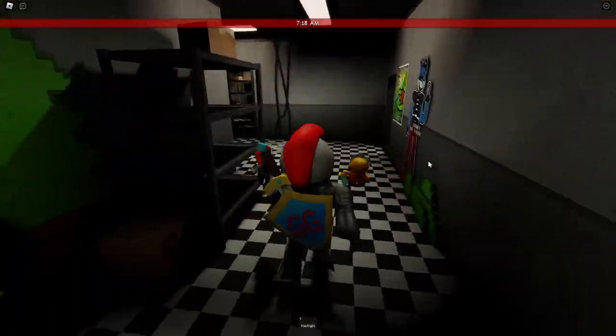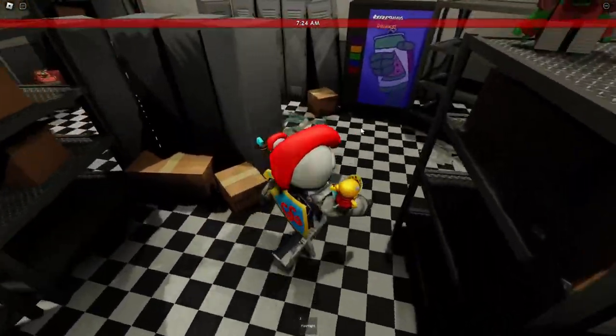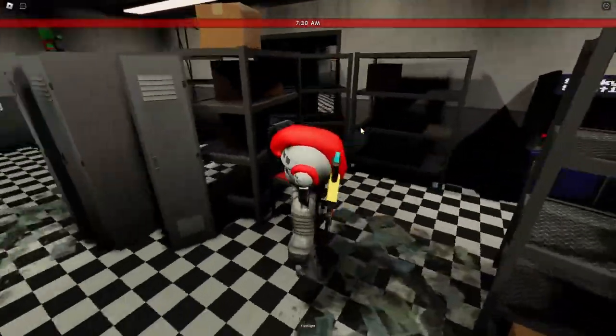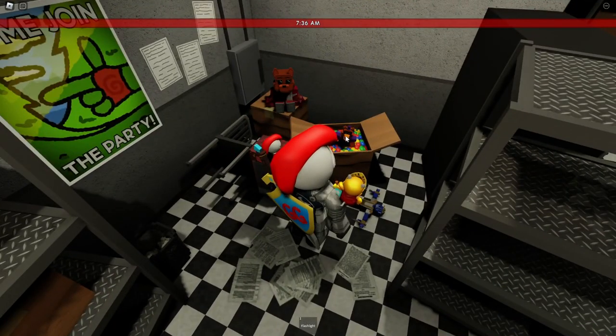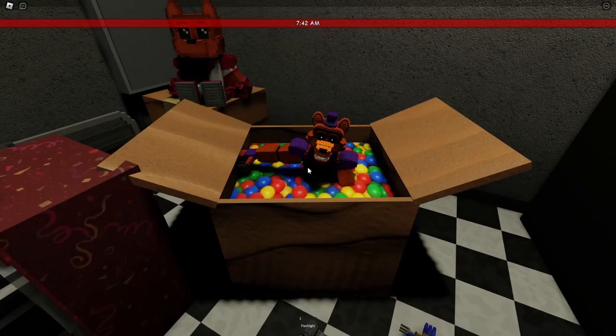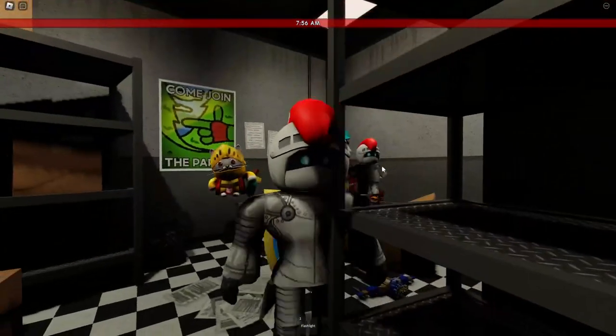Then we're just going to follow this little hallway and go into this back room. Now here it's just a path — there's only one way you could go down here. So we're going to follow this path all the way to the end. And this is the badge: this little box right here with Blacklight Wolfie in a little ball pit — or a PNG ball pit, but same thing.